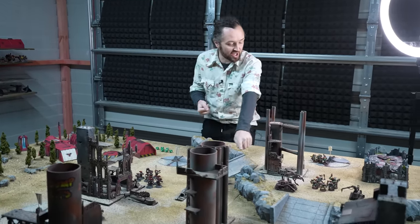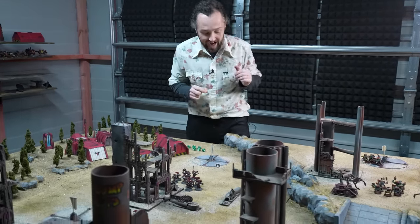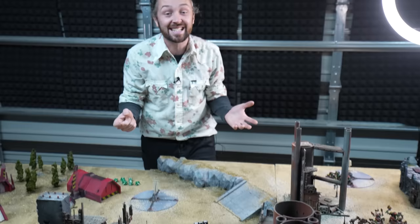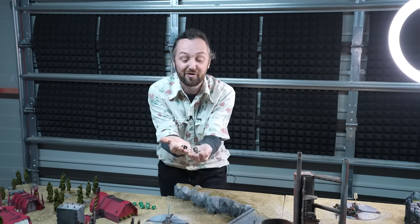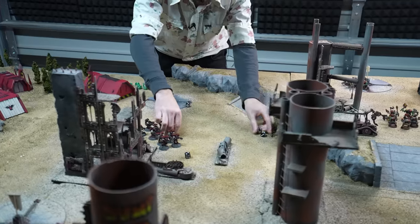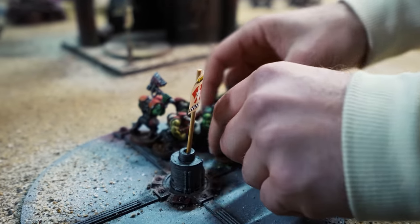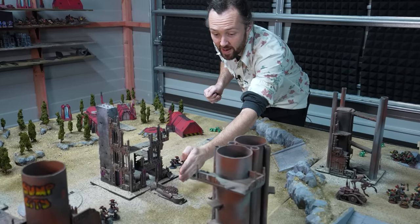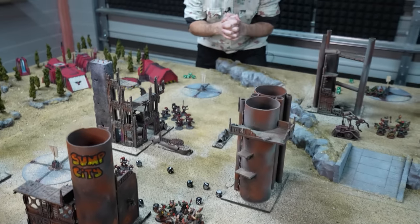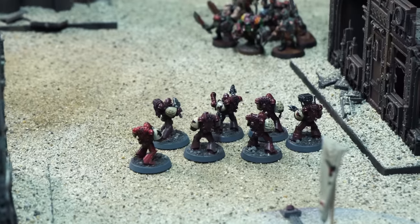With heavy weapons on the field, we start by splitting off the heavy bolter to use its extended range on the boys at the checkpoint. Three dice, hitting on threes as a stationary heavy weapon — two sixes on the hit roll, and because of sustained hits, that gives two additional hits: five shots total from the heavy bolter. Wounding on fours with strength five, three wounds at AP minus one. The rest of the bolters fire through the barricade into the newly discovered slugger boys, but they have the benefit of cover.